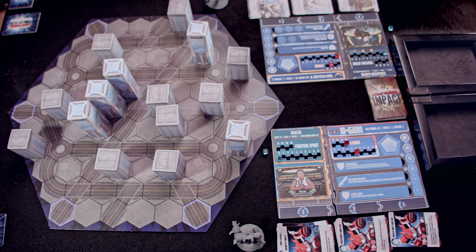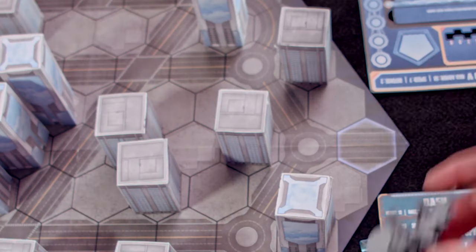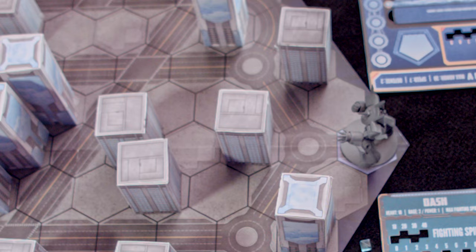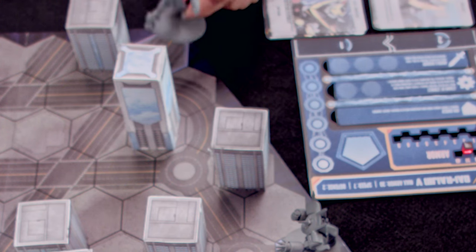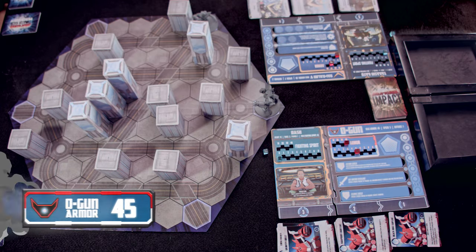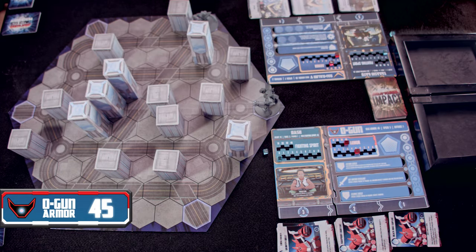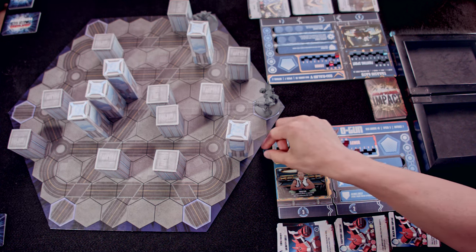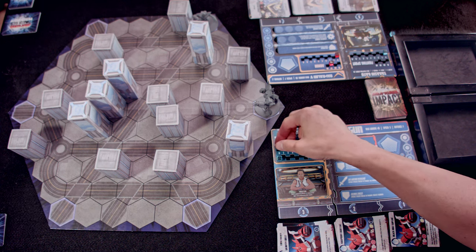In terms of deployments, I can place myself at any of the highlighted blue starting zones. I'm going to go right on this side — get a nice bit of cover for the buffets to smash you into. First turn, there are no turn start effects. Go to upkeep. I'm going to choose to gain my heart for my upkeep, so I have a heart of ten, which brings me to ten total fighting spirit.